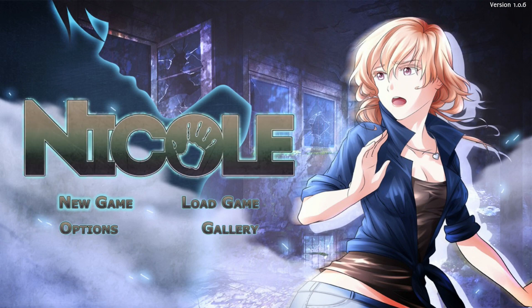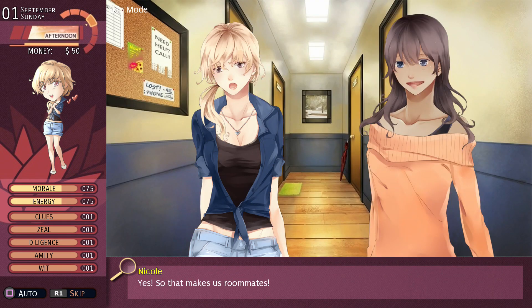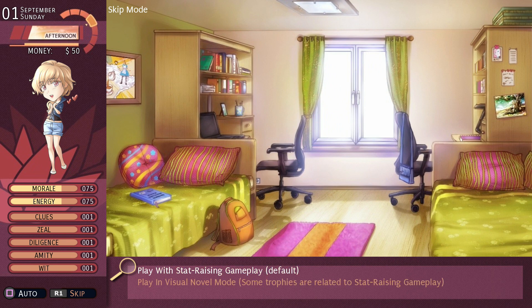Now start a new game and this time choose 'Play in Visual Novel mode,' then confirm 'Yes, I want to play in Visual Novel mode.' Then choose 'Mystery Solved,' which unlocks each character's special ending.